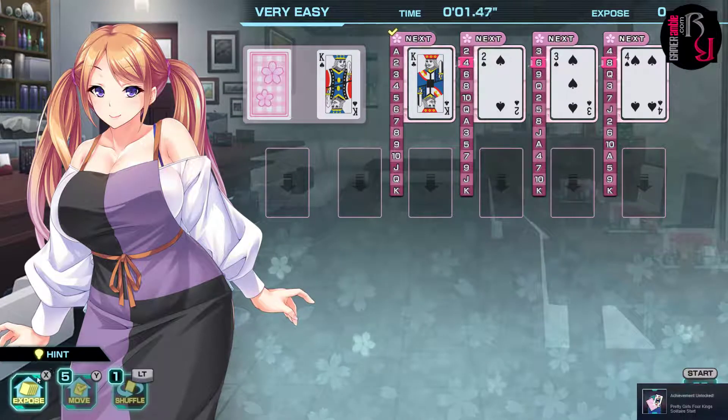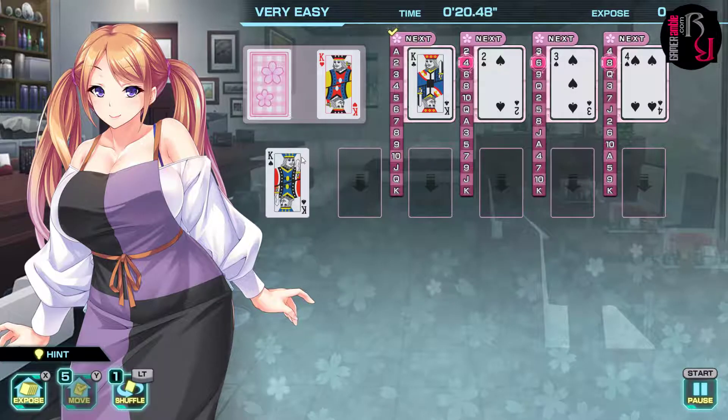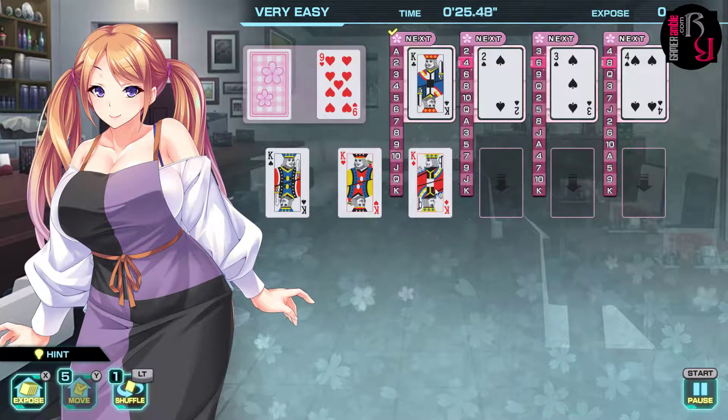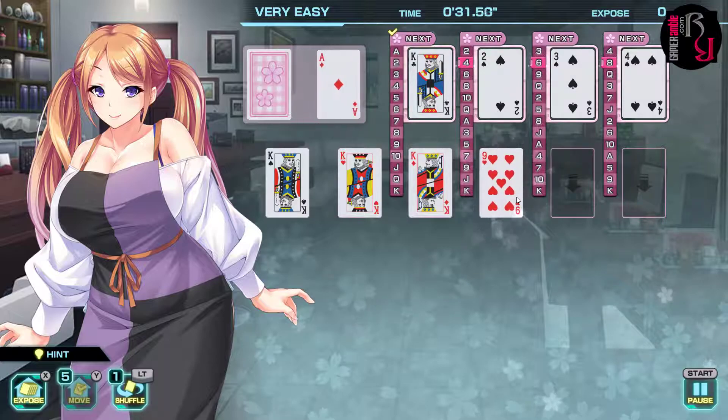We start the game. There are hints at the bottom, and we've got an achievement unlocked just for starting. This is the deck, this is the hand. We've got a king here, so I need to move it — I can't place it on any of these. Why am I getting so many kings? How does it work with odd numbers if it doubles up?